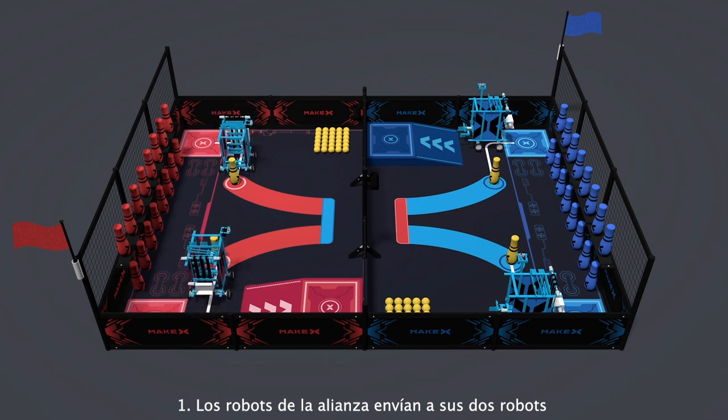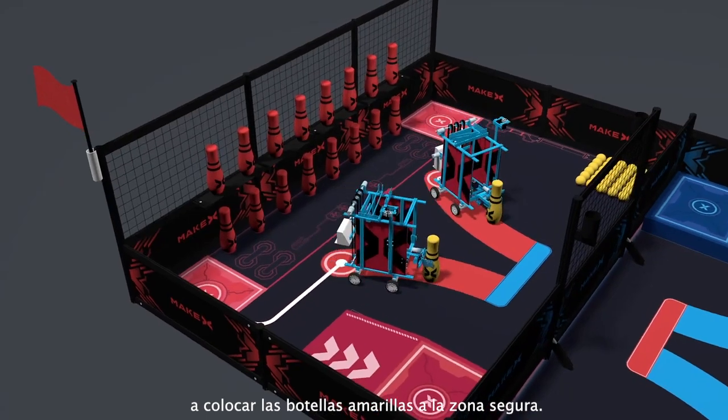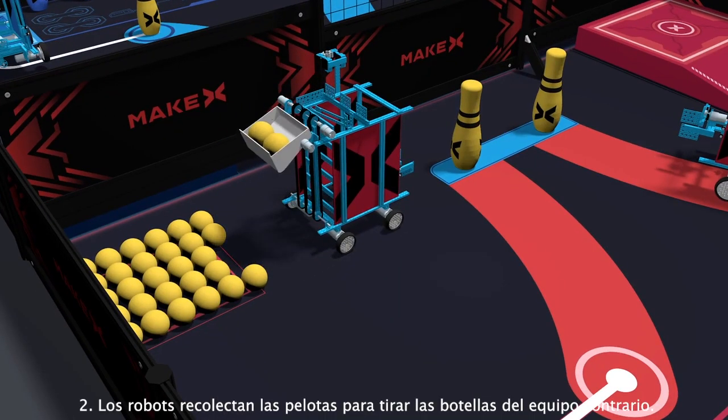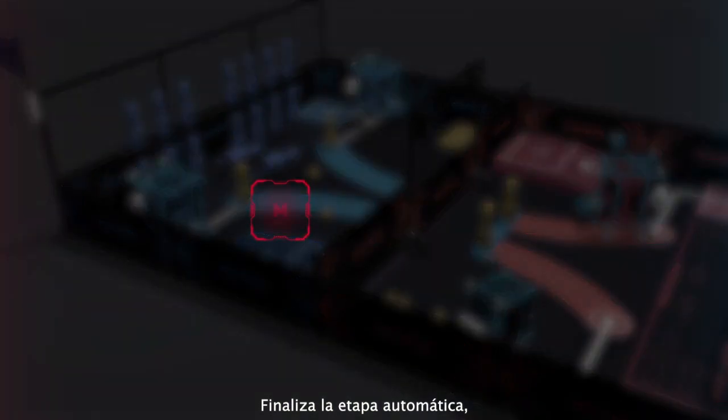1. The Red and Blue Alliances send two robots to relocate their yellow bottles to the safe zone. 2. Robots collect balls to knock down the opposing team's bottles. At the end of the automatic stage, the 90-second manual stage begins.